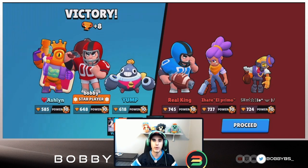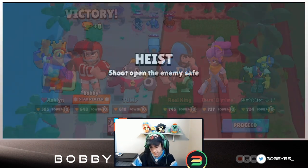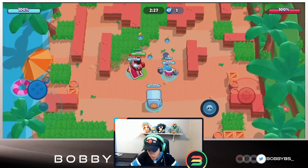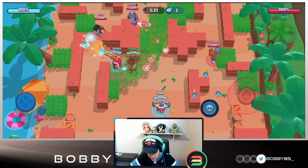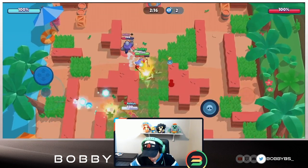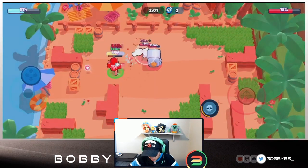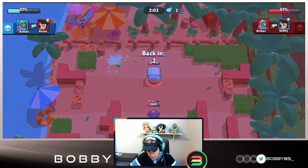We're 2-0 in two convincing games against two different meta comps. I really like the comp we're running. Into the third game now - we're gonna be facing the other meta comp. This might be the one we have some difficulties with. Ash is probably gonna have to pop off this game because Tick does not do very well against a lot of high DPS units. We sneak up the middle, get a couple shots off on that Rico, pick up the kill, and we're chilling on the safe doing a good amount of damage.